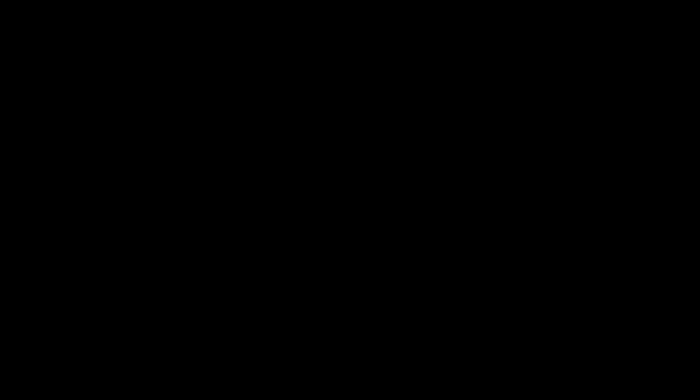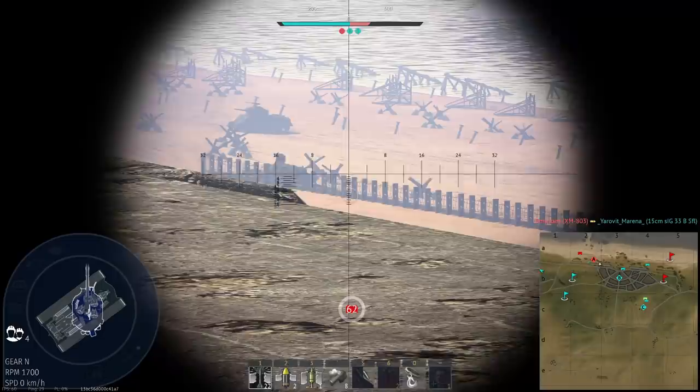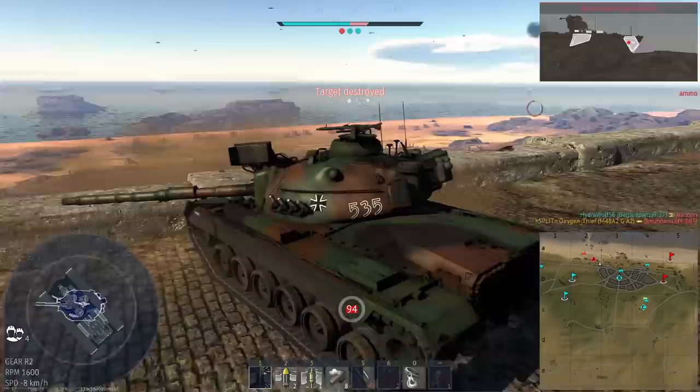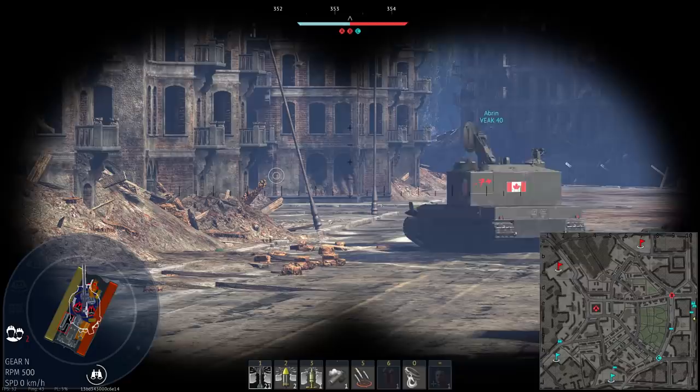So, first for our MBTs this tier is the M48A2-GA2, and unsurprisingly it's very similar to the M48 in the previous tier. The only meaningful change here is the gun — it's equipped with a 105mm cannon with Sabot, HESH and HEAT, and an APFSDS round DM23, the stock round on the previous vehicle. Now this round is very, very good of course, but that really is the only good thing about this vehicle.